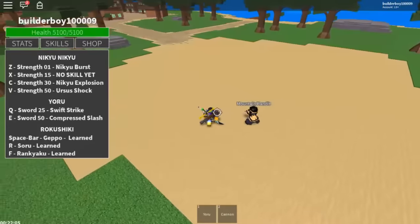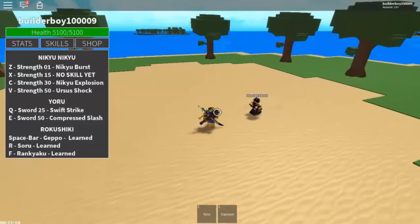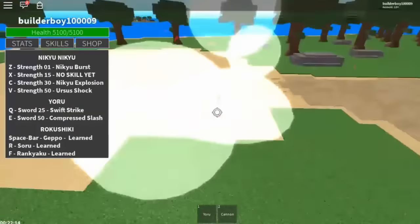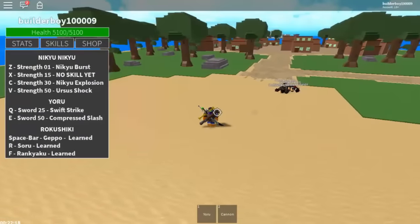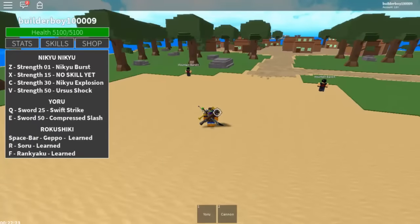The next move is the Orsus Shock. It looks like a special move to me, and it's pretty epic. Look at that — that's a pretty good skill. It is a very good combo when you're using your sword plus your gun. Yeah, it's pretty good for melee I think. Comment down below, what do you think of this thing?